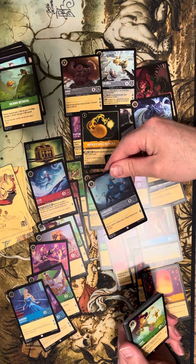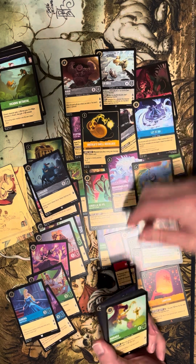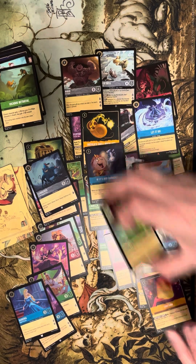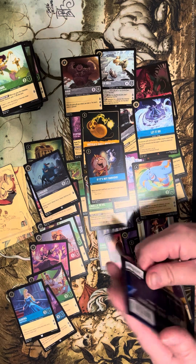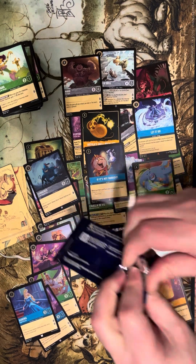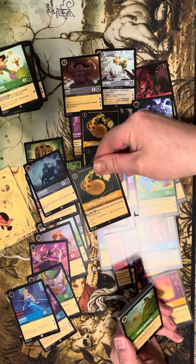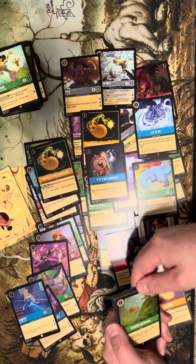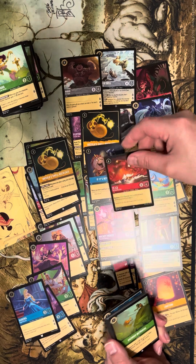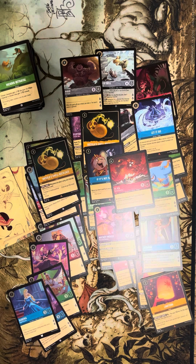We have got Cerberus foil, Genie — Genie's decent — and If It's Not Broke — not so decent. Pressing on, gotta open the bad ones if you want to open the good ones. Next pack: Ursula's Shell Necklace foil and Mickey Mouse. Tikka too — that was a decent pack, both a few bucks each.